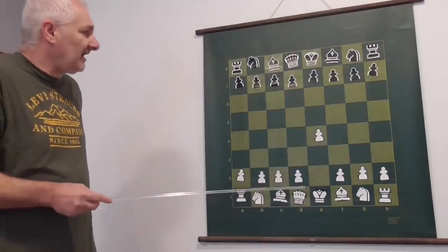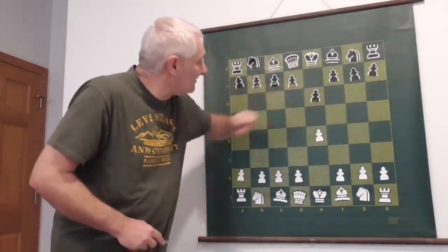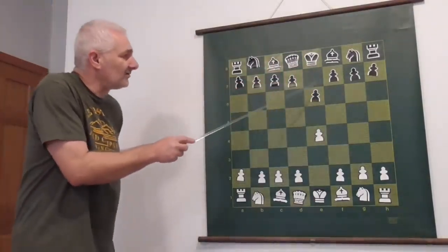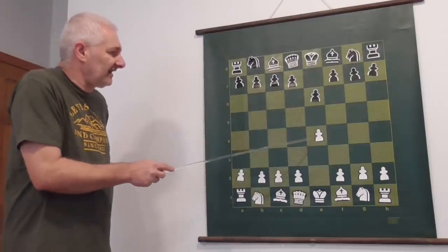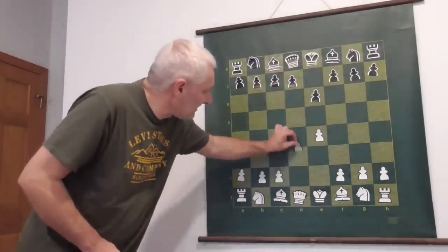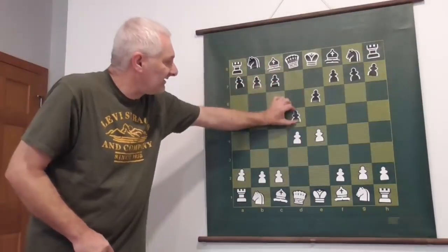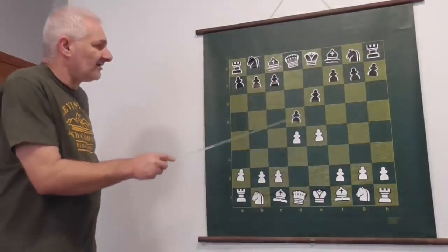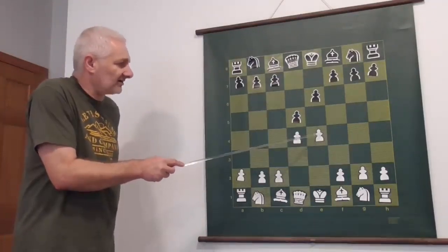In the French Defense, black's first move challenge is e6. Black will challenge the white center after white plays d2-d4. The next move for black is d5, attacking the pawn on e4.